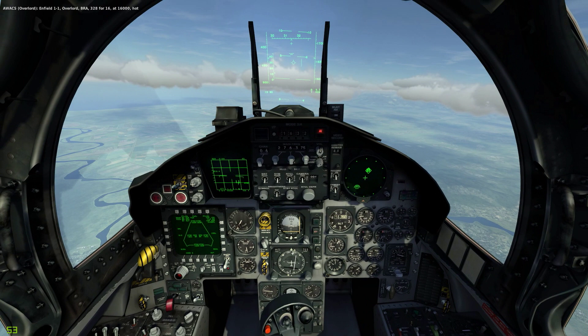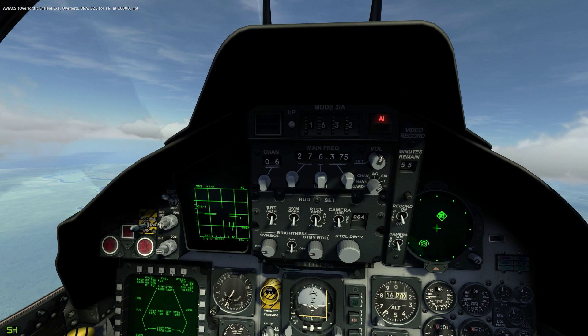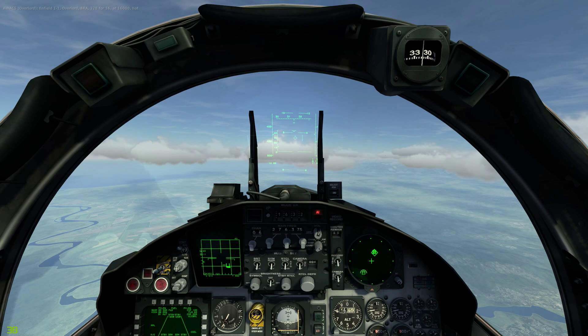The default F-15C doesn't have any clickable cockpits. It only really has the radar here that works, which I'll show you when unpaused, and this MFD which tells you which weapons you have, although the MFD itself is not usable. So here we have some fighter planes ahead of us and we can lock them up.